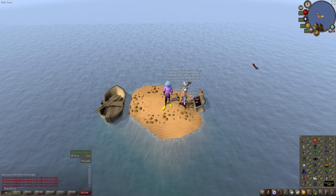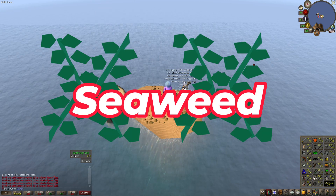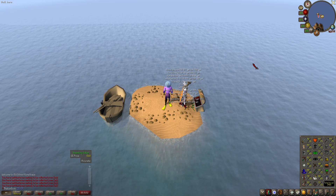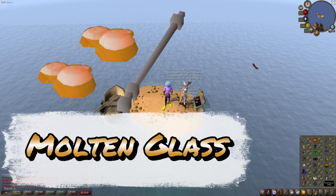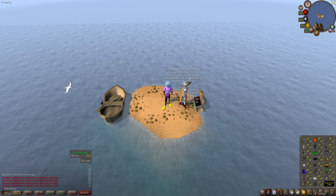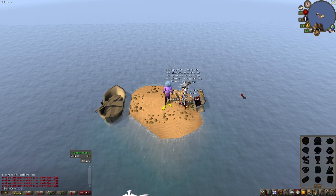Today I'm bringing you a guide on birdhouse runs plus seaweed, followed by buckets of sand and how to collect those and how many you need, and then finally glass blowing and how to get the best rates. You would also need the lunar spell book to complete any of this. You need the super glass make spell. Let's get into the guide.